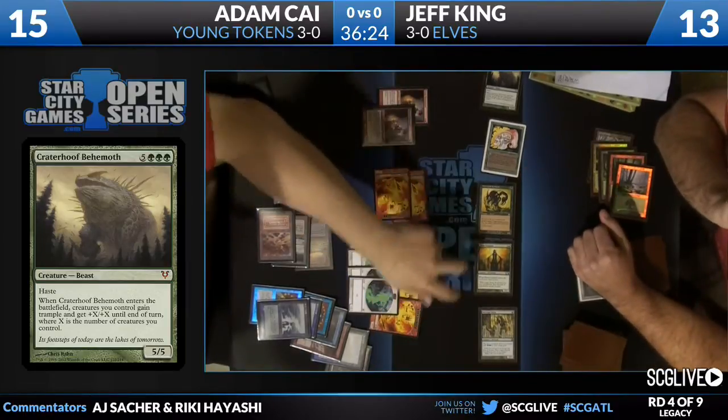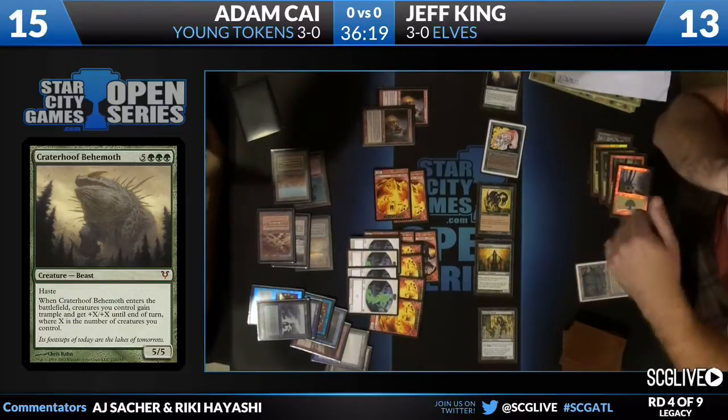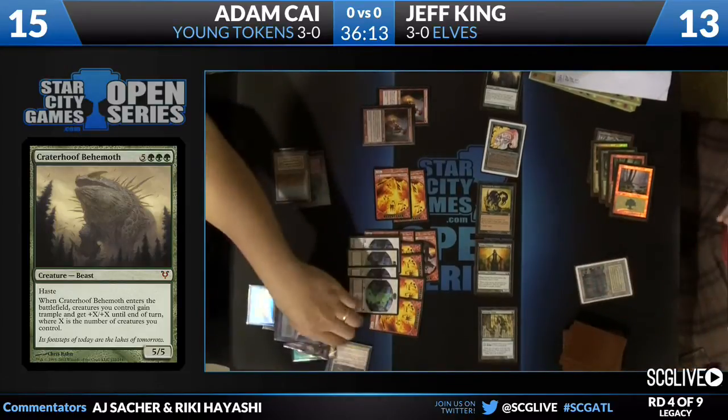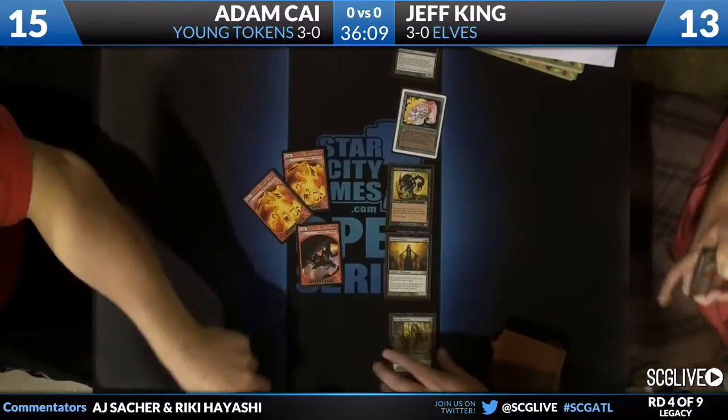So on impulse, I immediately turned around and said, alright then sell me the... what was that guy called? The lava... Vent Sentinel. Yes, Vent Sentinel — which is cool, but not nearly as cool as a Craterhoof Behemoth — but one of my favorite cards in the Rise limited format.